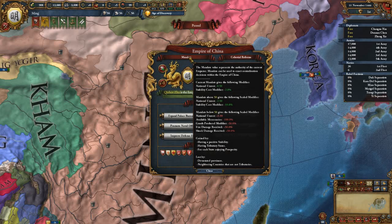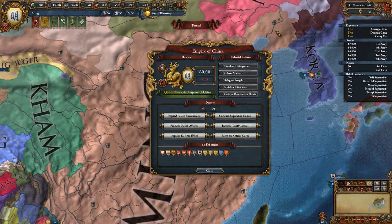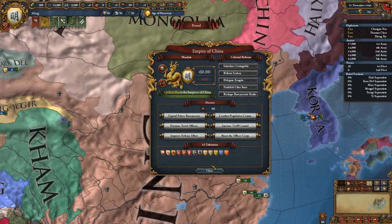As it says, you can gain Mandate from having positive stability, having tributary states, and from prosperity in your country. You lose it from devastated provinces and neighboring land-based countries that are not tributaries.